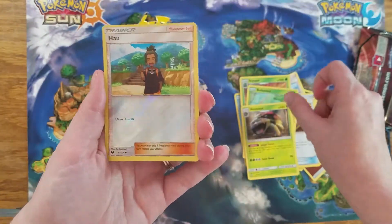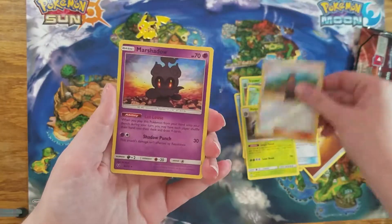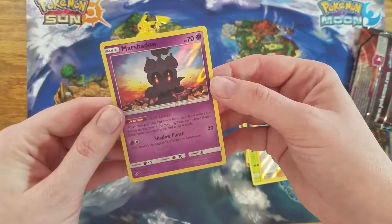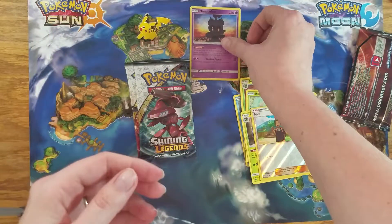All right, we've got Hau in reverse, which is great — I love Hau. And our final card is a Marshadow Holo. Look at that. Very nice. Just a Marshadow up there.